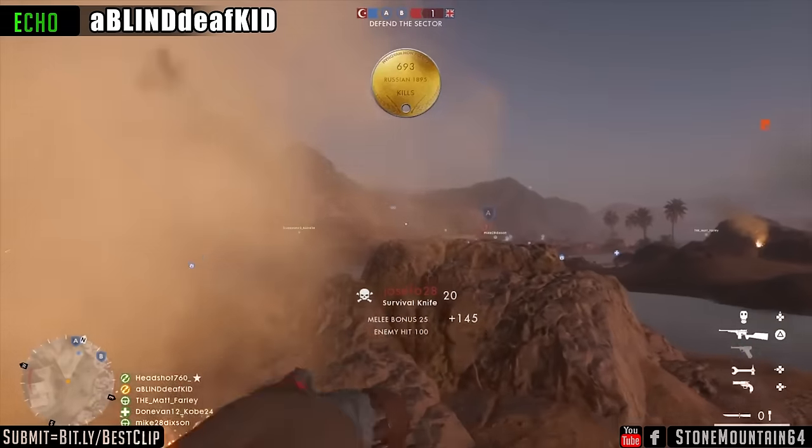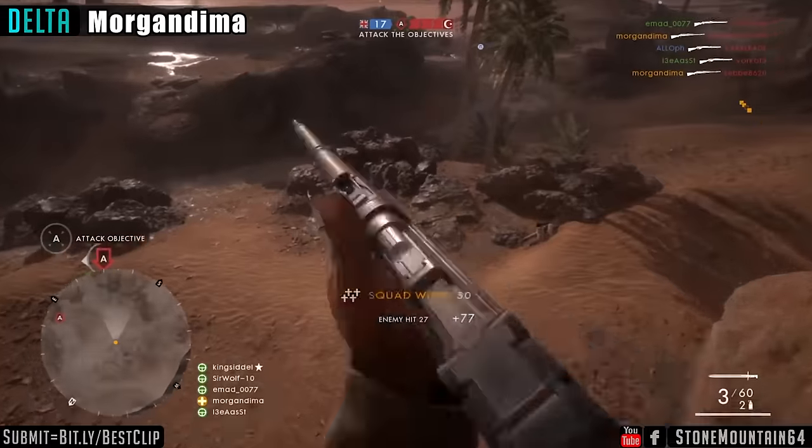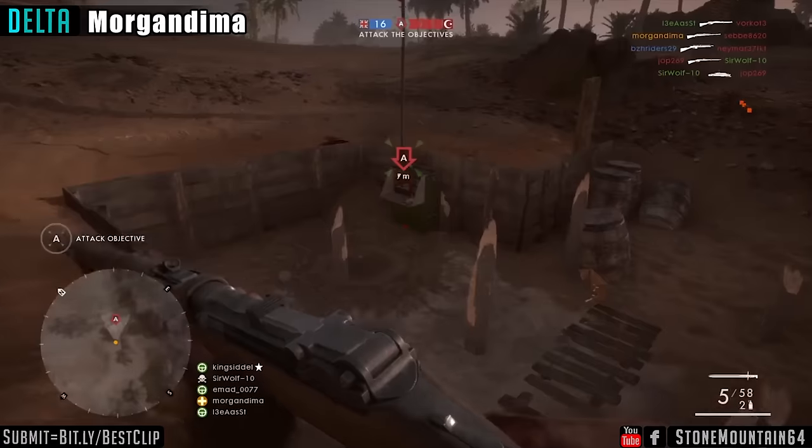With that Spawning Flare kill as well! Coming in for the Delta clip, Morgan creates his own stealth environment by dropping smoke, and he uses an even more efficient and silent way to stealth kill his enemies.